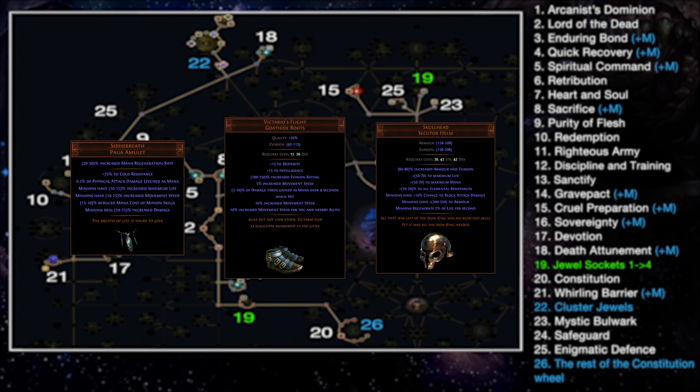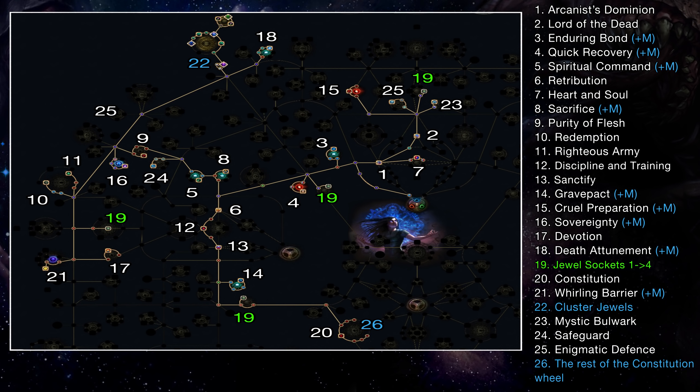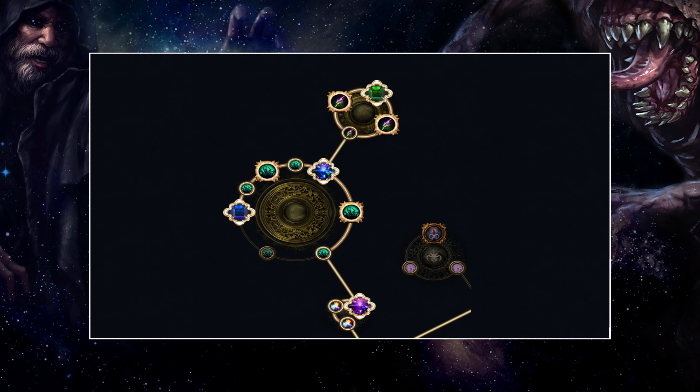If this is not your first character of the league and you can buy some nice leveling uniques, I recommend getting a Sidhebreath amulet, a pair of Victario's Flight boots and a Skull Head helmet. Add a Dying Breath staff, one or two Praxis rings and the classic Tabula Rasa. With the Tabula I'd say only go for 4 or 5 links early on as going with a full 6-link will drastically increase the mana cost. If you have issues with mana in the first few acts, grab one or two Enduring mana flasks and don't reserve more than half of your mana pool with auras. Here's the passive tree and the order for picking up the notable passives and the masteries — you'll also find leveling trees in the POB under the tree tab dropdown.